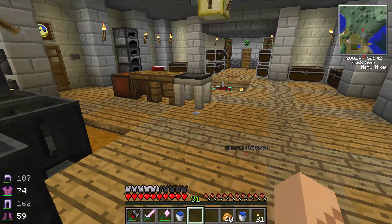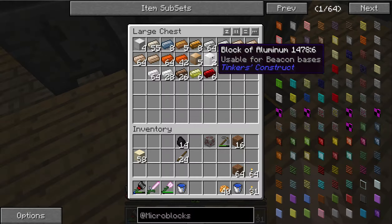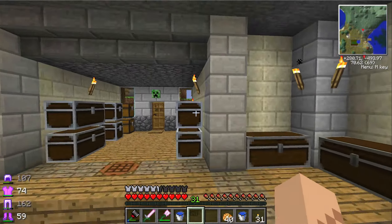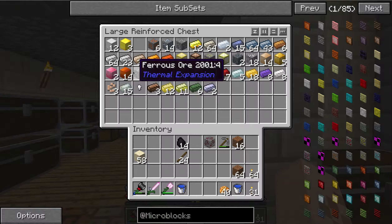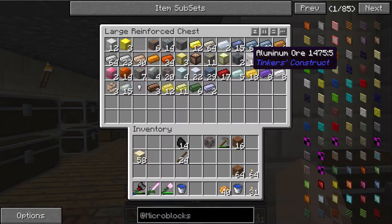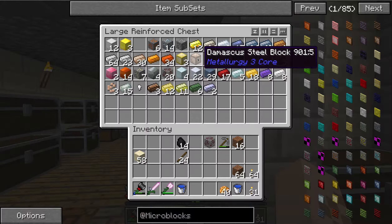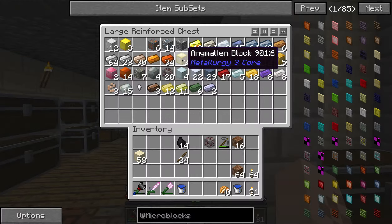There's a mod in this pack called Metallurgy 3, and I've accidentally made a couple of these metals. I accidentally made some Damascus steel blocks — I have no idea what they do but I'm sure they're great.